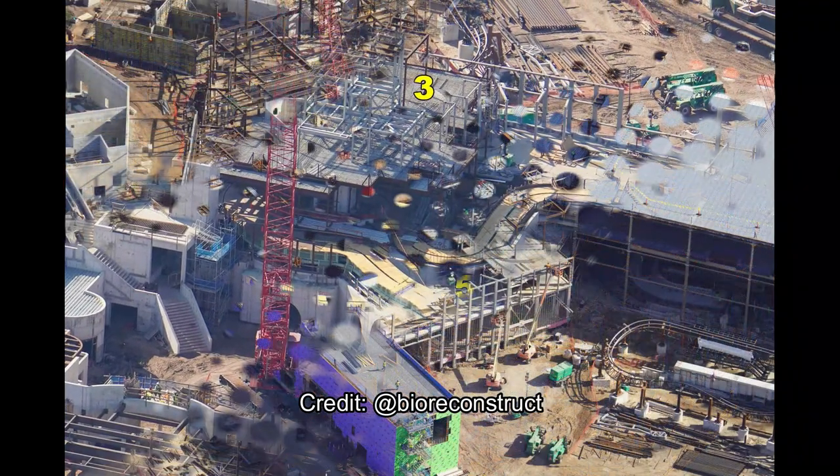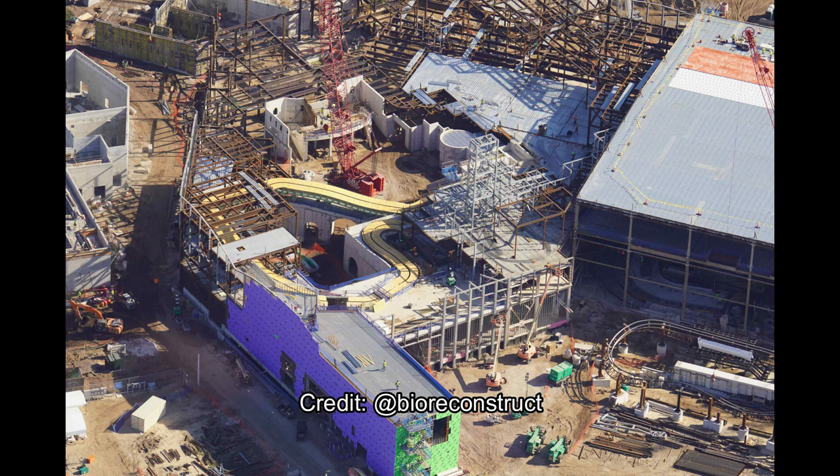Thank you again to BioReconstruct for the amazing footage. Here's an overview of the Yoshi People Movers attraction, or Yoshi's Adventure Ride. That white steel work to the top right is the Mountain Beanpole construction, and the yellow track is what will be the Yoshi Ride. You can see the indoor segment where the pyramids will be, encased in steel to the left of the picture, as well as a potential building that juts out.